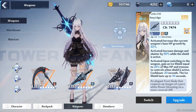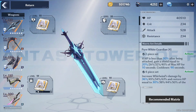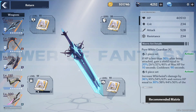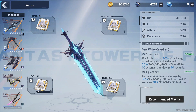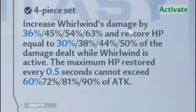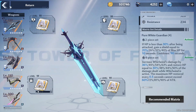But if you get Meryl's four-star matrix set, you won't need a healer on your team anymore — Meryl will be your shield breaker, healer, and off-DPS. The two-piece set: if HP is less than 30%, after being attacked you gain a shield equal to 20% of max HP for 10 seconds — an emergency backup shield. Then the four-piece increases Rowan's damage by 36% and restores HP equal to 30% of the damage dealt while Whirlwind is active. So when you do the whirlwind, also known as spin-to-win, you get heals every time you hit with it.